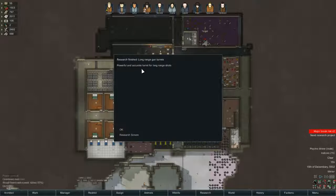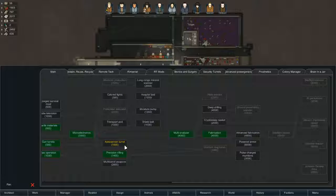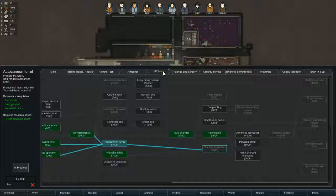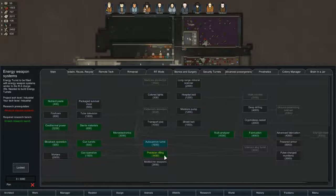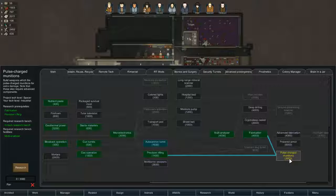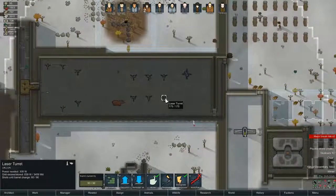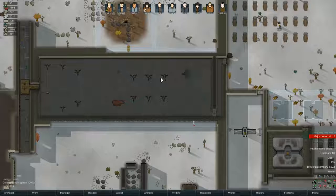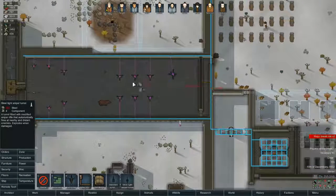We've finished the turrets — we've got long range guns done now. Let's go back and get autocannons. Once we have the autocannon turrets... oh no, they need pulse charge munitions. We can research that right now, so we'll do that. Because if we can start making some of these little laser turrets I will feel much better about the ones we've got getting damaged — at the moment if they get destroyed we can't make any more. We do have a lot of other turret types now, but I like those turrets, they're awesome.